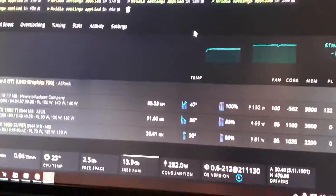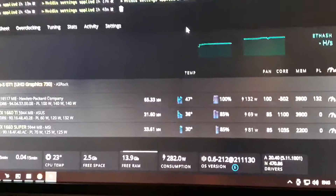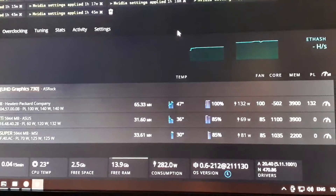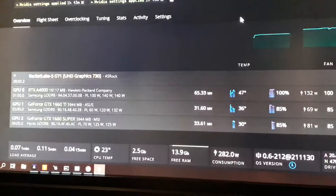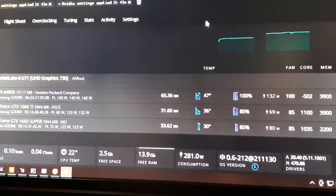There are loads of videos already on my YouTube about 1660s, but we all have different settings and we're all getting different megahashes. Seb did a good video, and I was watching Hobbius Miner who had a good video, but with their overclocks I couldn't get the TI running over 30 — it was running at 27, like under 28 megahashes — and was using 65 watts. Nothing was working.